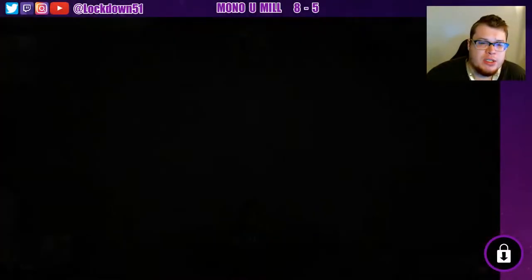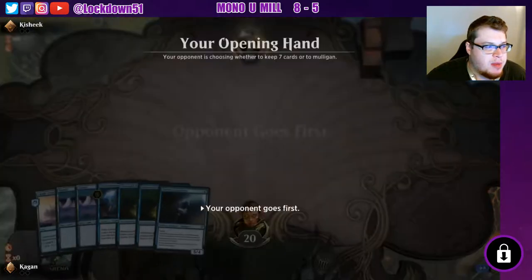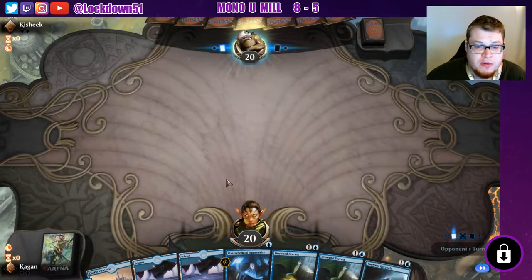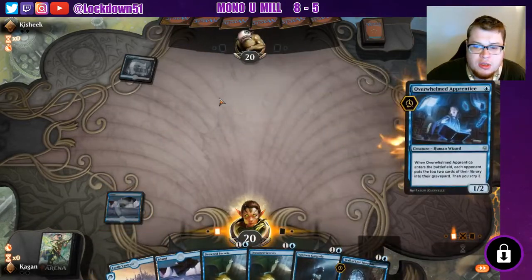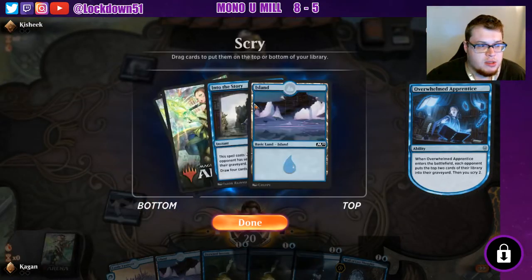Welcome back everybody, it's time to play some more mill. Been having fun with this deck, we've been back and forth with the wins and losses lately. This is a pretty sexy hand — double drown secrets, apprenticed, and a wall of lost slots. We can get some walls up, get some drown secrets down, and start attacking with Vantress. Solid hand.